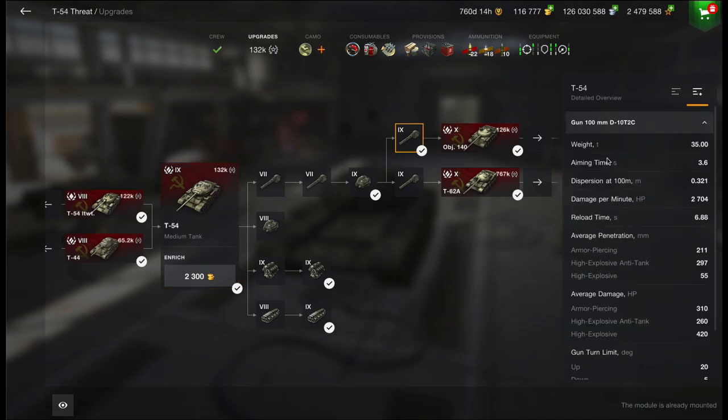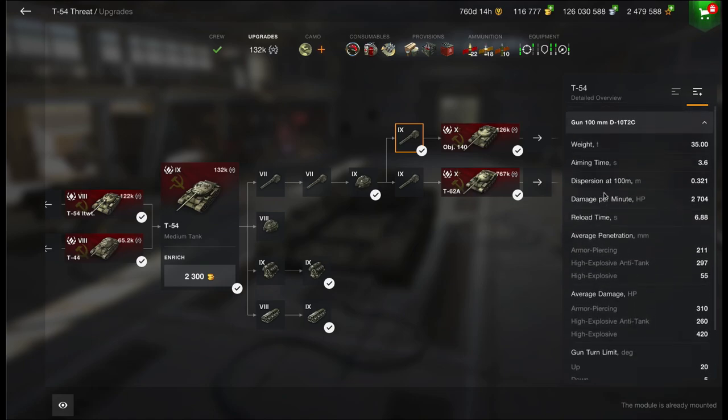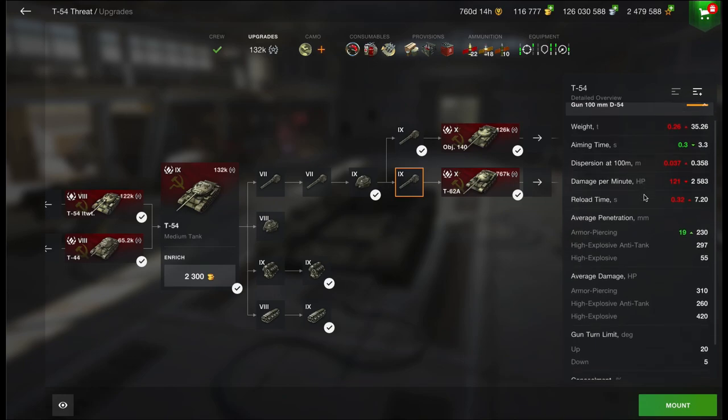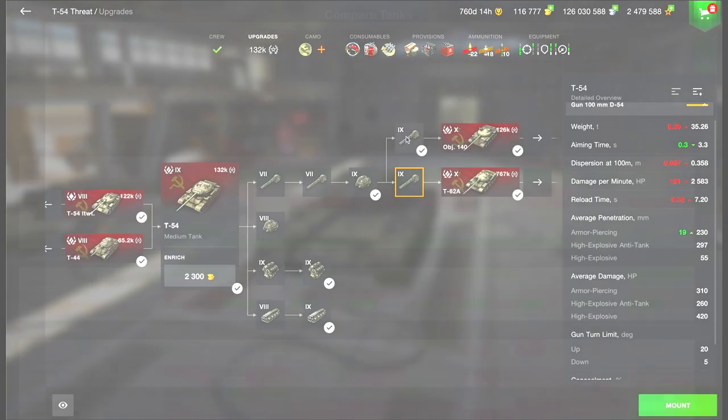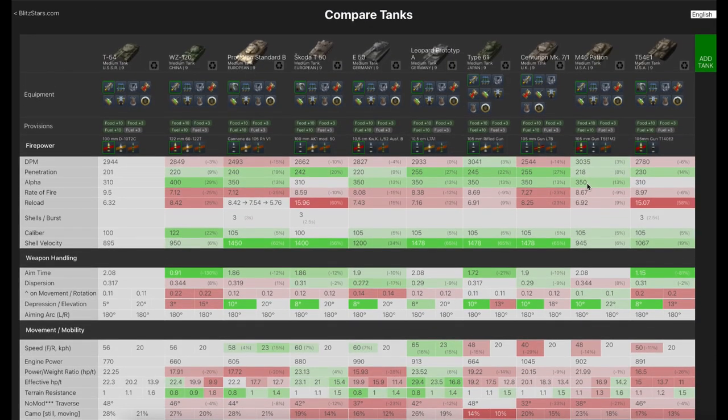When I put in this gun — the 100 millimeter — it's got a decent aim time and decent penetration with pretty standard damage, same as the T-62 and the Object. However, when I stick in the other gun, the D-54, the reload times go down yet you're only getting slightly more pen. Comparing it to other mediums in its tier, its DPM is not too shabby, same as the Type 64 and the Pattern. But look at that penetration — it's the worst of all the tier nines.